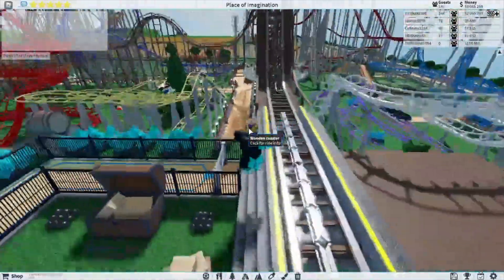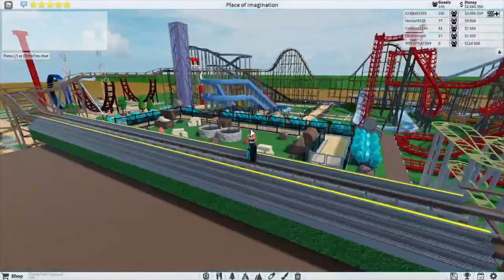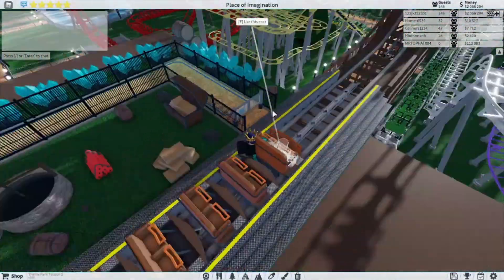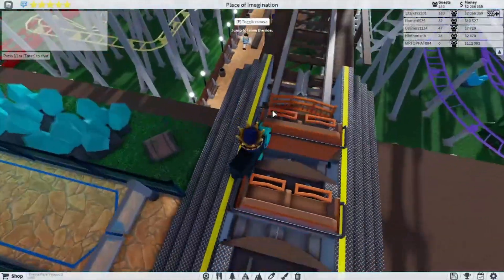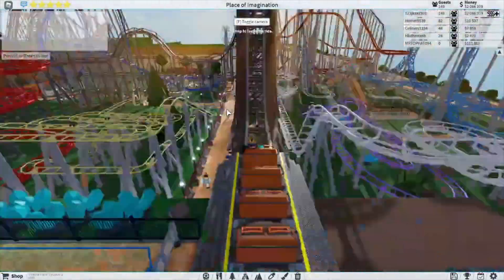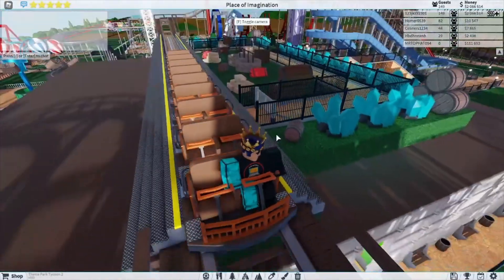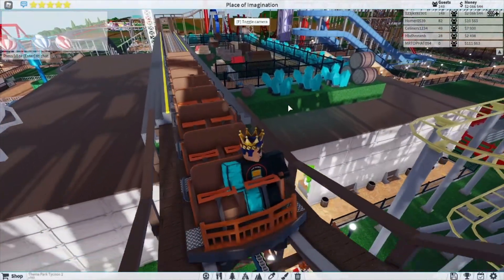Now where's the wooden coaster? Alright boys, the wooden coaster is here - we're gonna get on it. We love being on the left side of it - normally I'm on the right side, but doesn't matter. Wood coaster's left side is where it's at in this game.